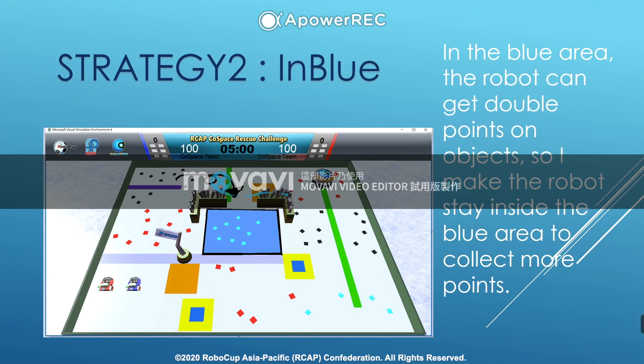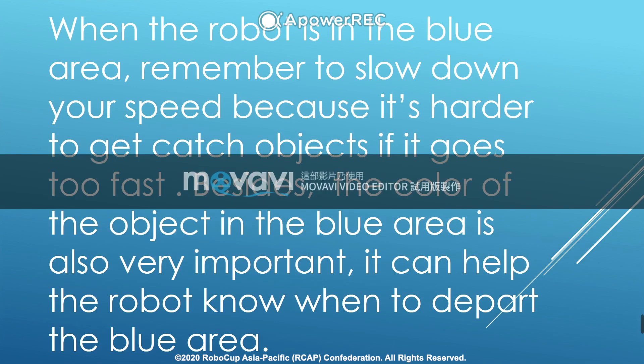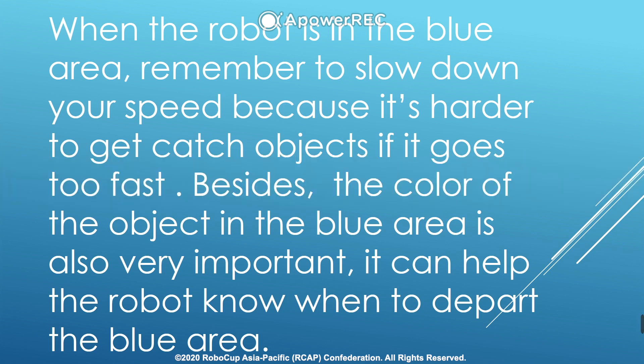Strategy 2: In the blue area, the robot can get double points on objects. So I make the robot stay inside the blue area to collect more points. Remember to slow down your speed because it's harder to catch objects if the robot goes too fast. Besides, the color of objects in the blue area is also very important — it can help the robot know when to depart the blue area.